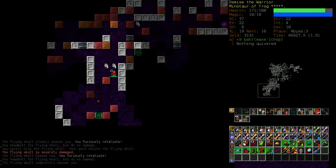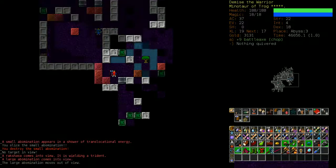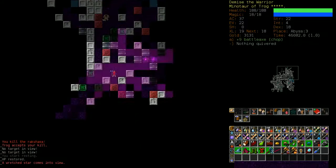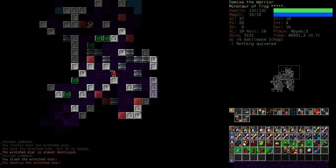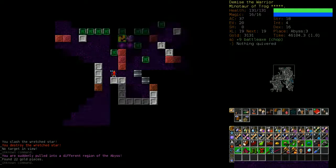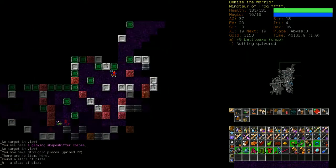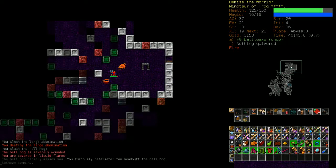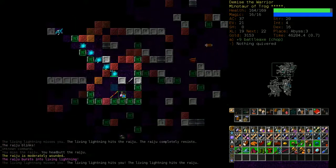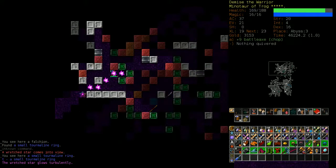It doesn't really matter what direction you pick in the Abyss as long as you pick one and stick to it - it means you uncover the most tiles with no chance of repeating them. The more tiles you reveal, the better chance you have of getting an Abyss rune. This character is having a little trouble with the Abyss rune mostly because it's dangerous and I'm not quite at the level where I could confidently take this rune on.